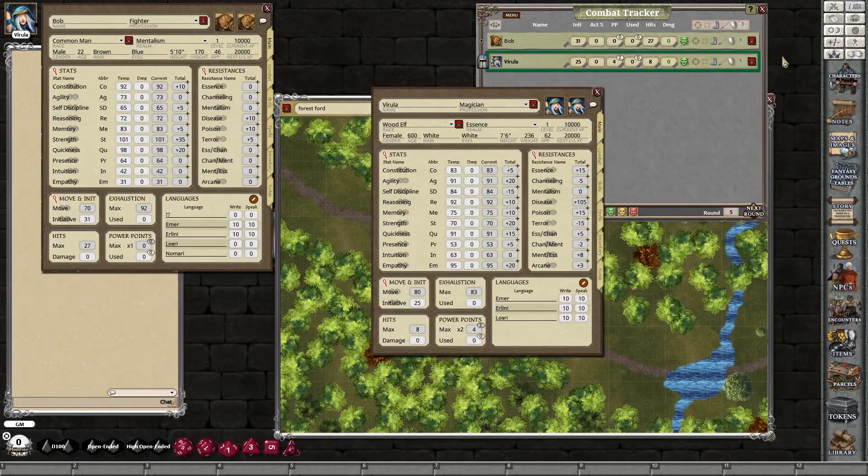Today we're going to look at Dakadin's updated implementation of Rollmaster Classic on the Fantasy Grounds Classic client, and we're going to do a quick fight — a nice simple fight.